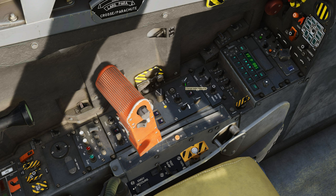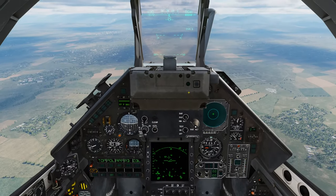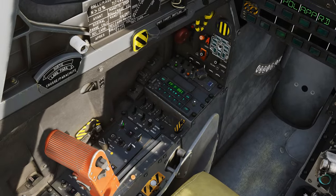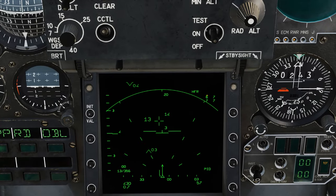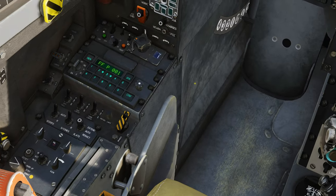Starting at the top, this is the radar emission channel selectors and channel validation button. This is where we select the radar emission channels. By default, the Mirage is going to be operating at channel 6-7. But if you have multiple Mirages in the area, you're going to be jamming each other, so I'm going to go on channel 7-7. As you can see, it's flashing — it's waiting for validation. Now we're on 7-7.